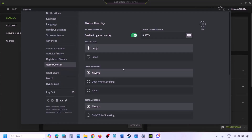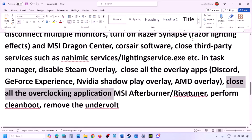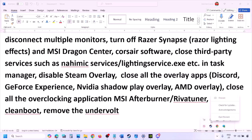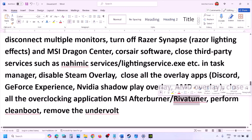Also disable overlays in other applications. In Discord, go to Settings, Game Overlay, and turn off Enable In-Game Overlay. In GeForce Experience, click the Settings icon in the top right and turn off In-Game Overlay. Close all overlay applications — Discord, GeForce Experience, and any other overlay or third-party application. Also close overclocking applications like MSI Afterburner or RivaTuner if running.